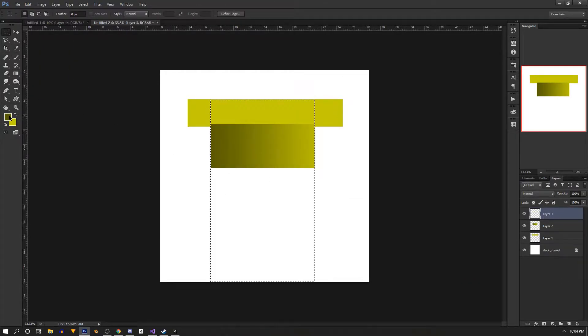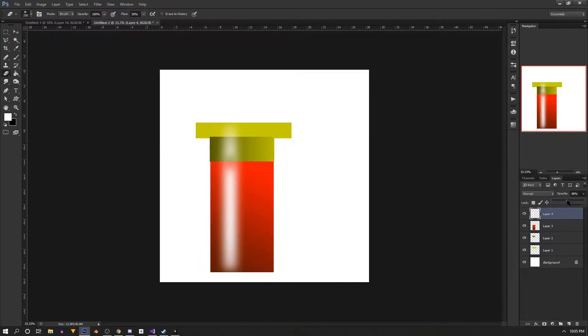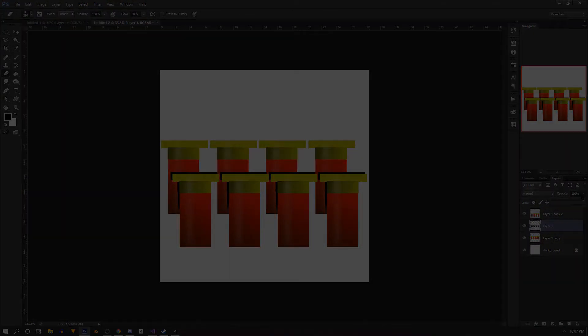We'll then get into adding some graphics and a billboard effect. In this video we'll use some assets that I threw together just for this project and they're free for you to use - links in the description. So let's get to it.